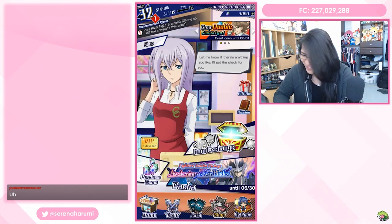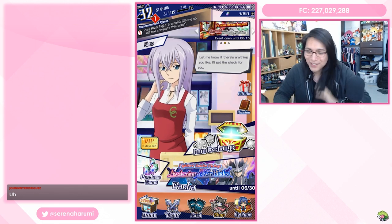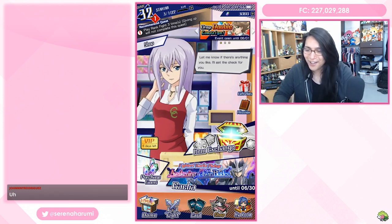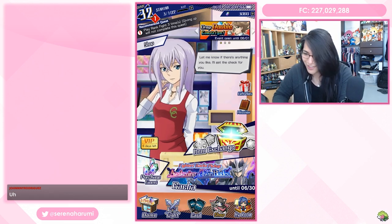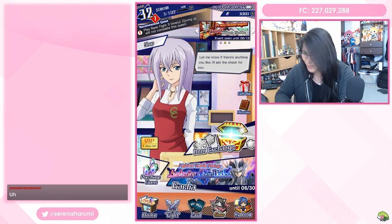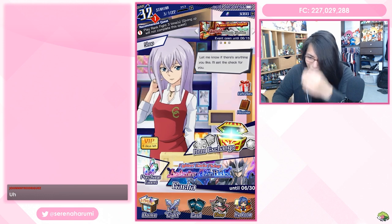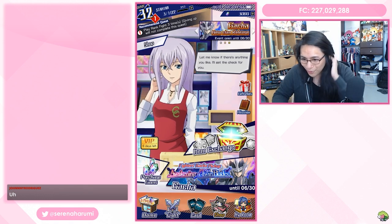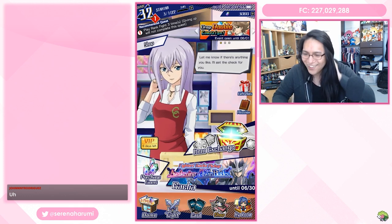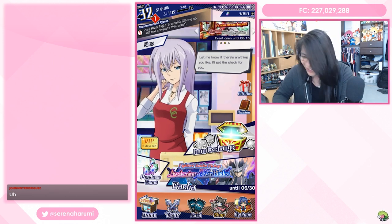We're here for this special Vanguard Zero stream. The new set comes out today. I'm gonna be opening up a bunch of booster packs because there are a lot of cards I want in this new set, but there's gonna be a special little twist. Those watching right now and those that tune in later have a chance to win some free Twitch subs from me. I have this bingo card set up and depending on the stuff I pull during this gacha, I'll clear spaces on the bingo card, and for every bingo line we clear I'm gonna give away some Twitch subs at the end of the stream.